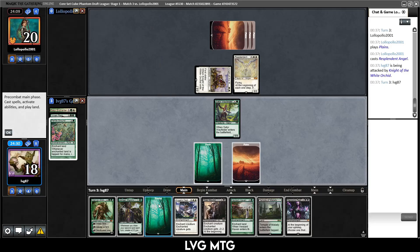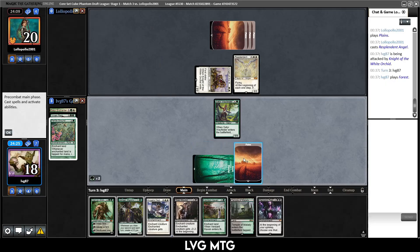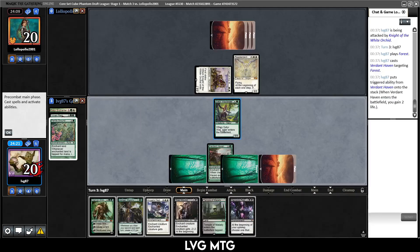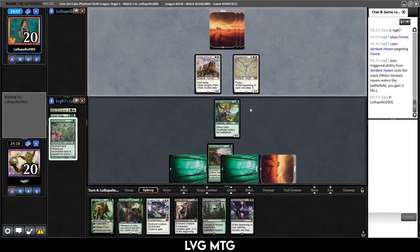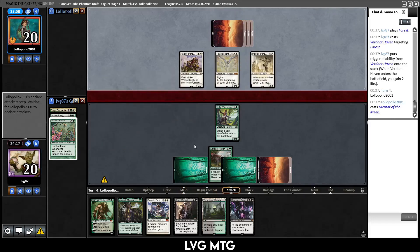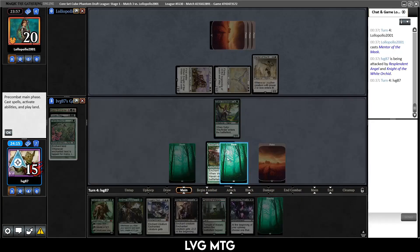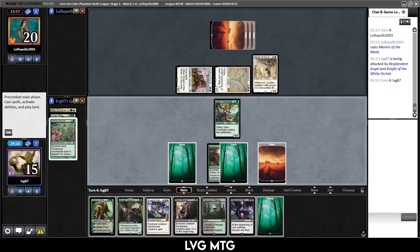Demonic Pact — just what we needed. I think I just want to develop our mana, play Verdant Haven. Demonic Pact can kill the angel, let's see. Hopefully they don't have a way to gain life because then we are in trouble. We don't have a great way to deal with white boards. Mentor of the Meek — we can kill that. They attack, we just take it, down to 15.